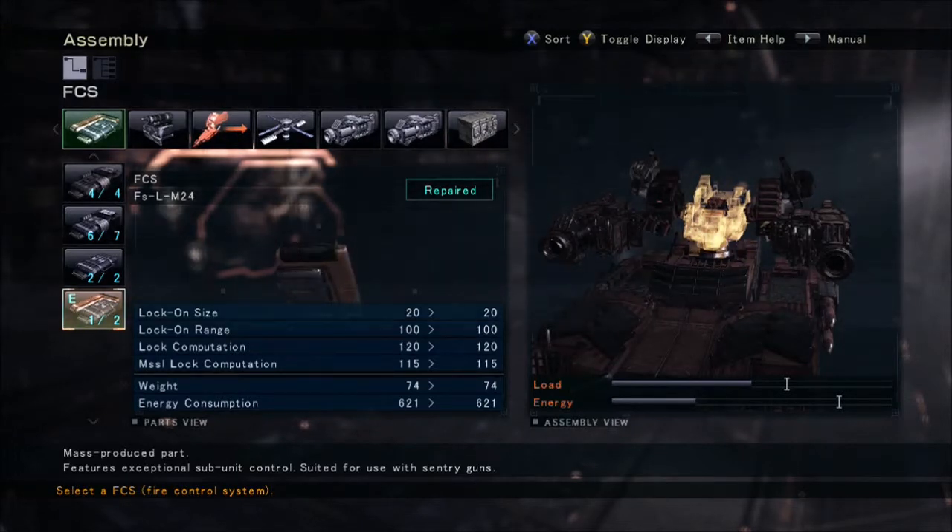Honestly, if you could have the option to not even have an SCS, that would be great for this build, because you don't need one. You're not going to be able to lock on with any of these weapons. But you can't, so you want to use this one because it has the lowest consumption.